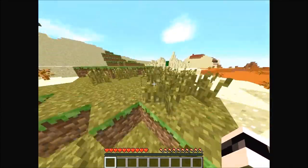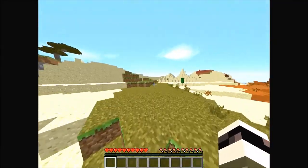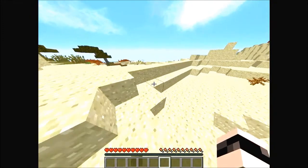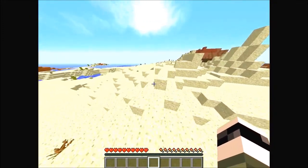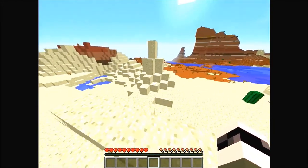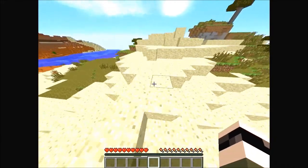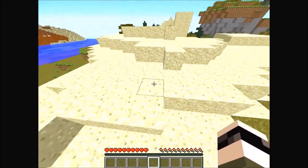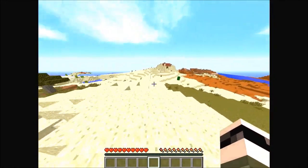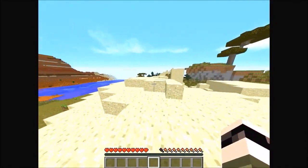Hey guys, so today I'm going to be doing a survival series. This is a mod pack I created — it's like a Rust mod pack, so it's basically more realistic Minecraft. I did want to add the no-cubes mod which flattens everything out, but in a demo world literally everything two blocks down was basically x-ray, it was too buggy, so I decided to stay away from it.